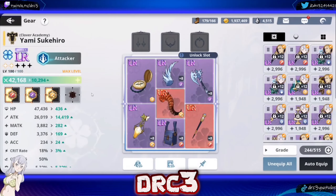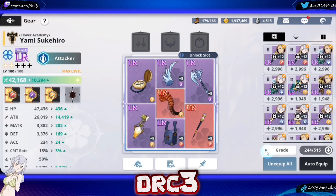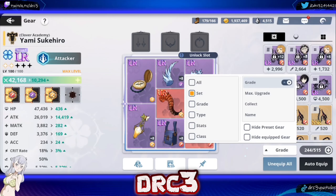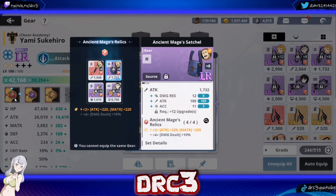For actual gear you want to run on him, my gear is not necessarily perfect right now. Ideally you want the gold attack set on Yami — not just a normal attack set. Going to grade and set, you can see all the different sets: attack sets, defense sets, HP sets, and so forth. The gold attack set increases attack by a percentage instead of a flat amount, so attack plus 7% is a lot better than a flat attack value. So the gold attack set is the very first set you want.